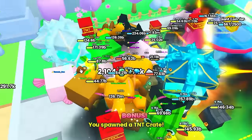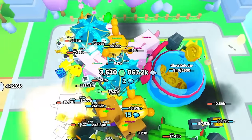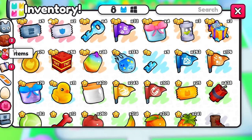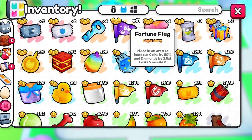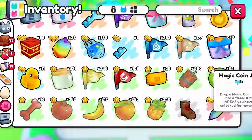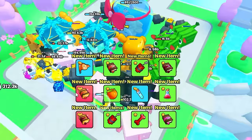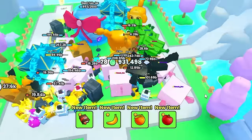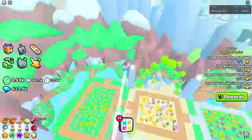I'm placing down a bunch of TNT to rack up coins. We got about 6k so far. I can also place down a fortune flag — they buffed it and now it multiplies diamonds by 2.5 times, up from 2 times. I also have a few large gift boxes, and opening them got me some treasure hunter books.